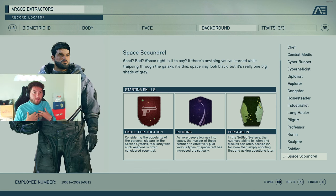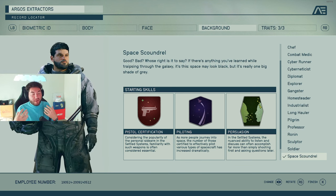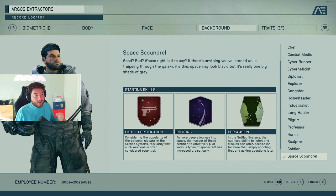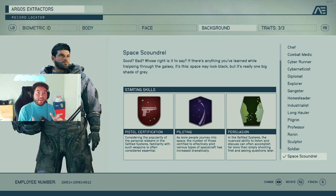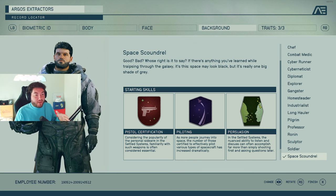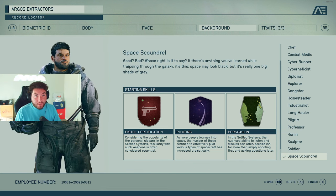This is the one I actually chose for my playthrough: Space Scoundrel. For me personally, it's the best option. You've got pistol certification — you'll be great with pistols to start, which is awesome since you usually begin with easier weapons. Then piloting, so as soon as you get into the game and learn about ships, you'll already have a better skill set. And persuasion, because speech in Bethesda games leads to so many great things — with my background knowledge of how these games work, persuasion is already a big one for me.